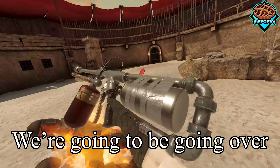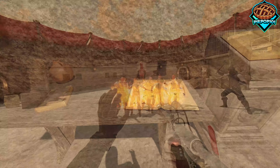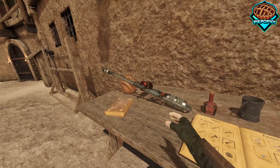What's up guys, popop101 here. Today we're going to be going over my newly updated flamethrower mod. First off, we need to go to our book, check out Exotics, and select our flamethrower.